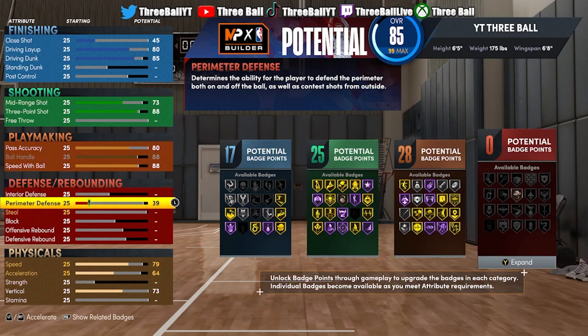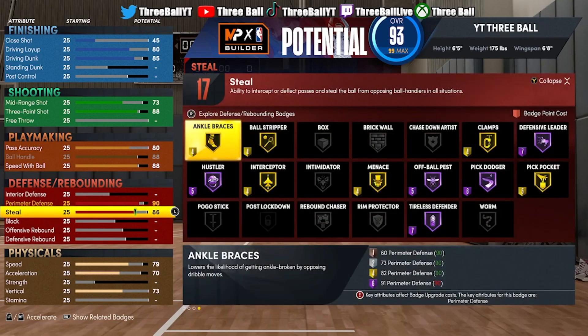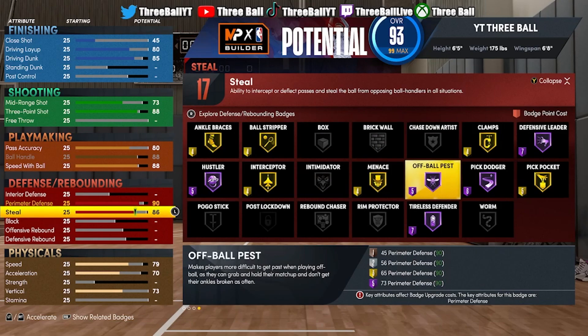Now for defense, you want to put your perimeter defense all the way up to a 90. Yes, this is a 6'5 build with a 90 perimeter defense — when I tell you this build is amazing, it is. You will never get bullied on defense. For the steal, you want to put it all the way to an 86 so you can secure gold pickpocket. Pickpocket, interceptor, gold clamps — all that will help you so much. And you get menace on Hall of Fame on this build.